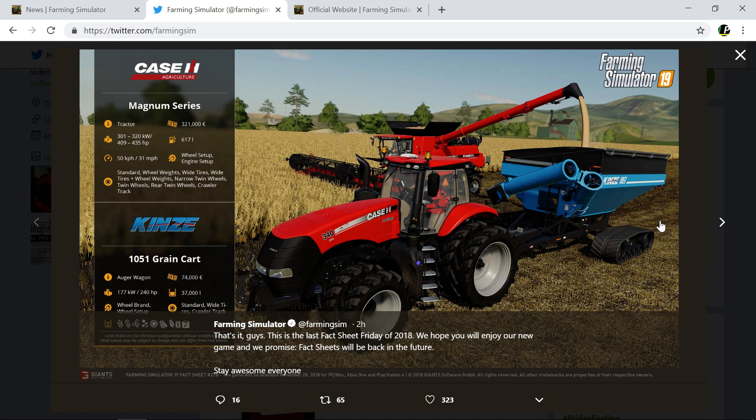Next we've got the Case Magnum series, ranging from 400 to 435 horsepower — a very narrow range. It costs 320,000 and you can change the wheel setup and the engine setup.